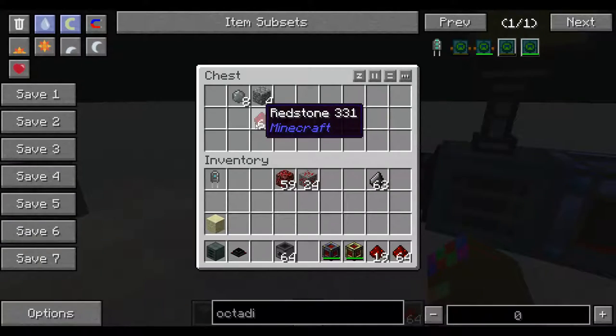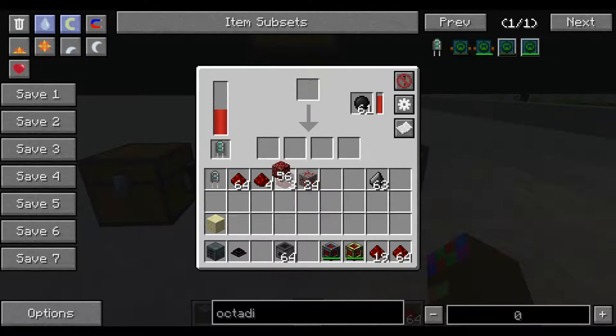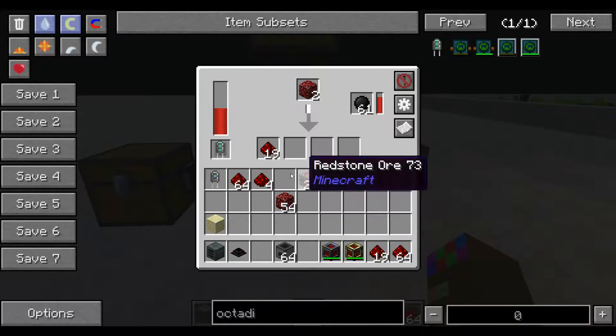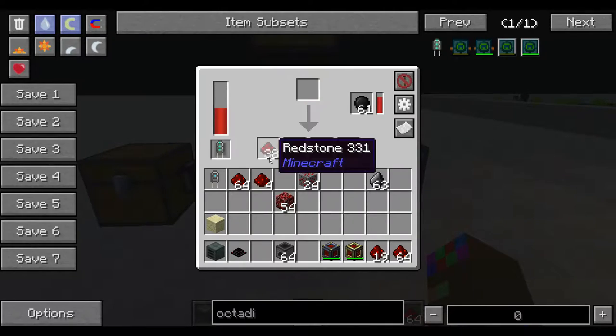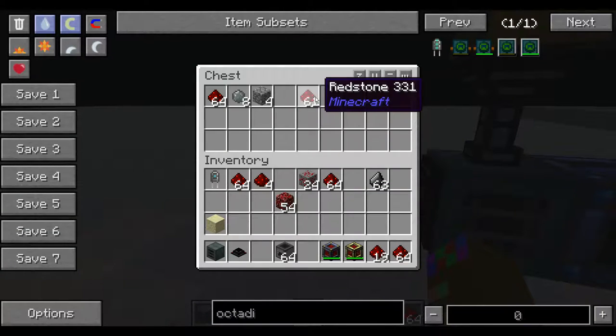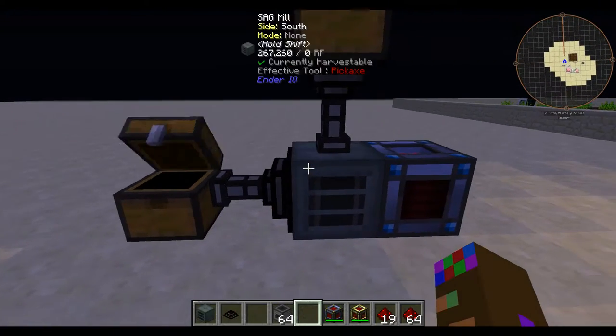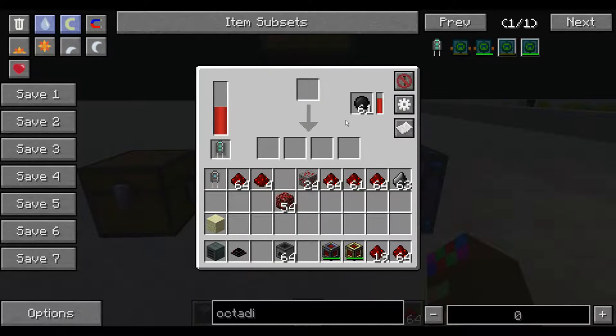I am going to throw in five nether redstone and show you what happens. We are just going to let this do its business — just watch right here. Three stacks of redstone from five nether redstone. You are set for life using this machine if you have dark steel balls. That is insane.